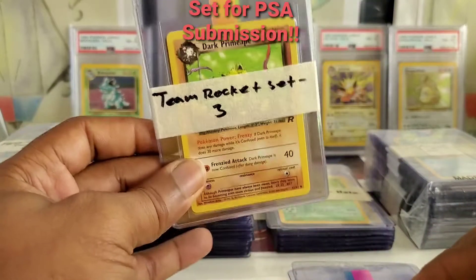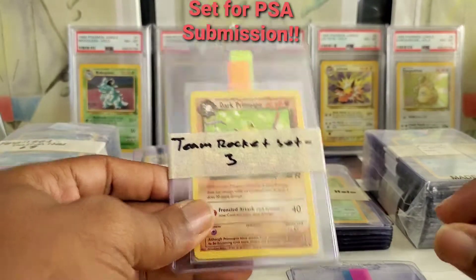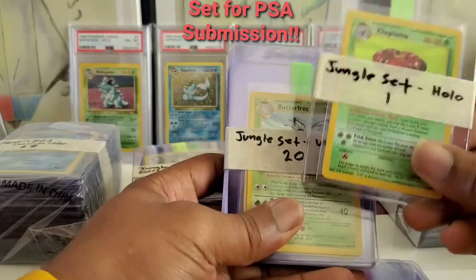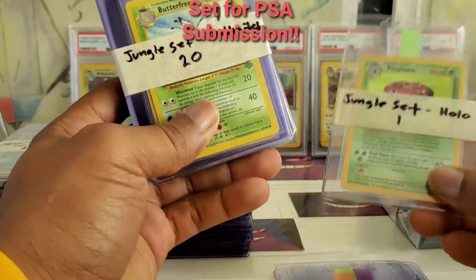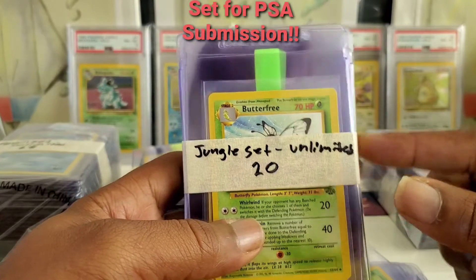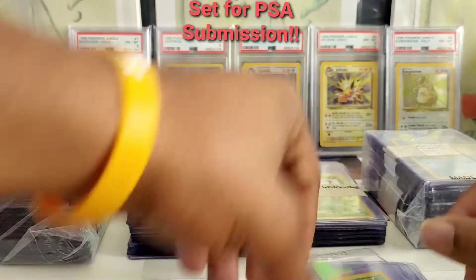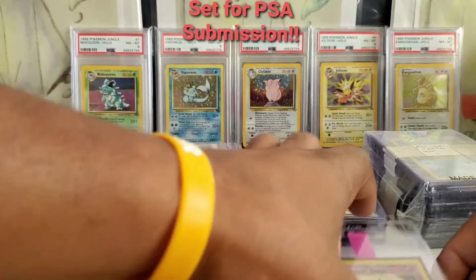Let me just put it like this — I'm working on my inventory and I've got a lot in mind. I'm just super excited about letting you know what I've got going. We only have one of the holos, it's not a first edition, but I've got a bunch of these. I've got 20 unlimited Jungles — a lot of them are duplicates. This is just awesome.